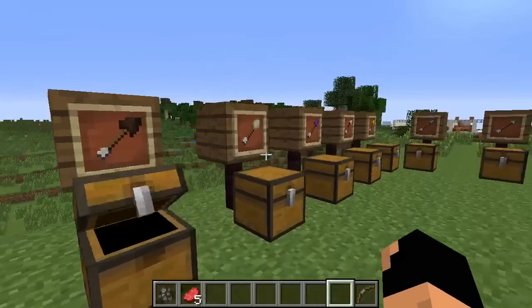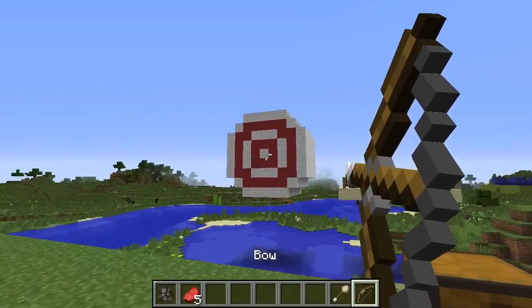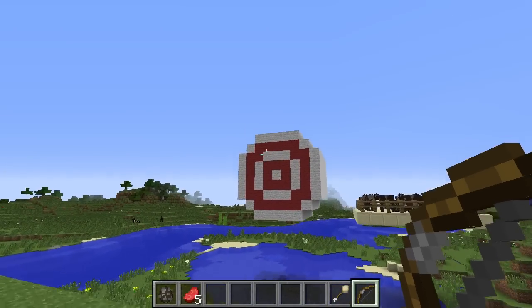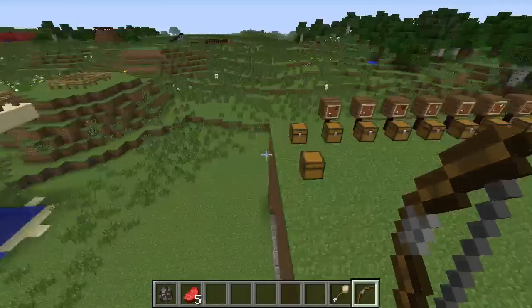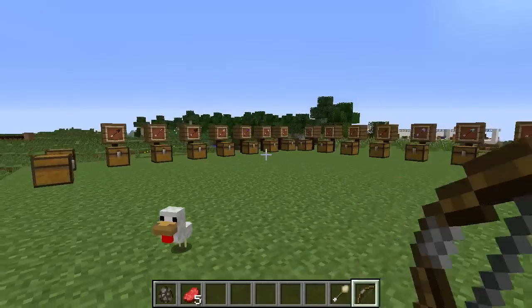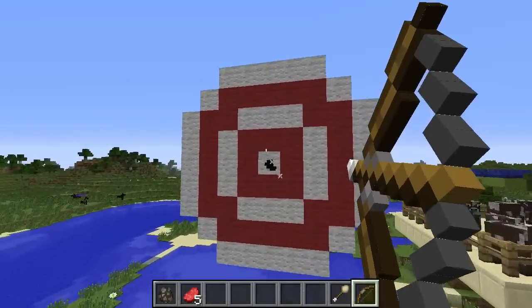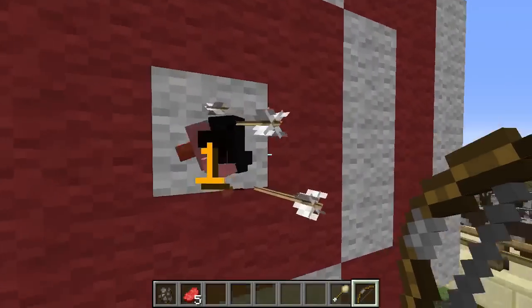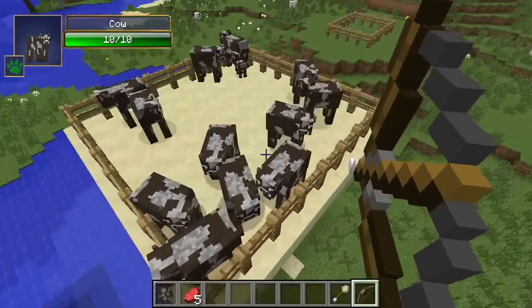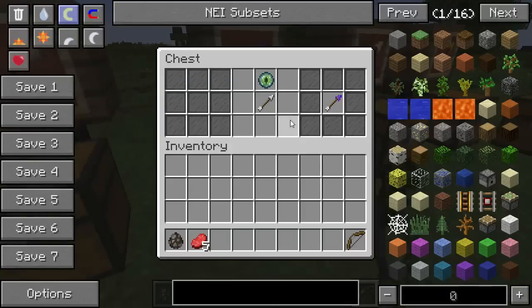The next arrow is the Egg Arrow, obviously. Let's go ahead and hit the target with it first. And it's because it spawns baby chickens whenever you fire it! Hello baby chickens. Let's do that again. They are there! Let's go ahead and shoot a cow and see how much damage it will take. Nine damage. Okay, awesome.